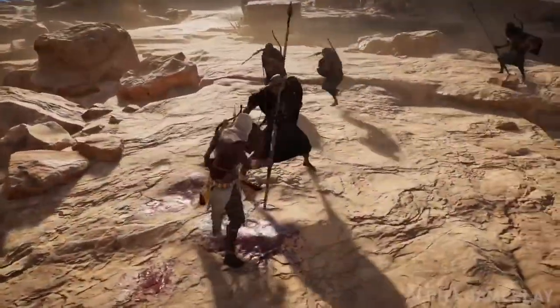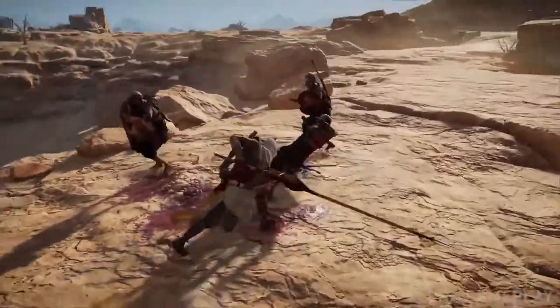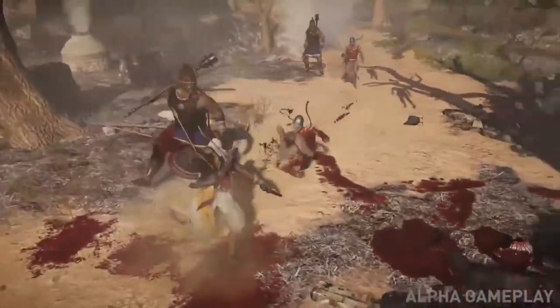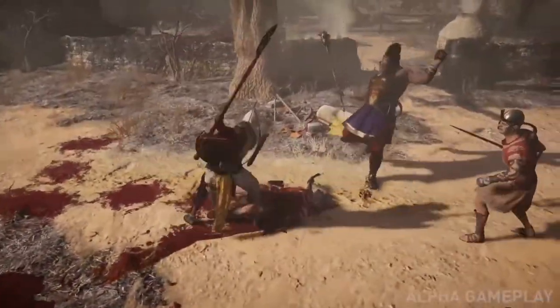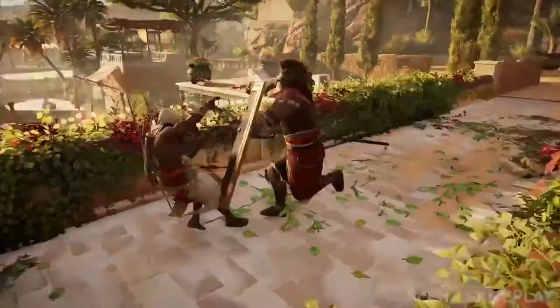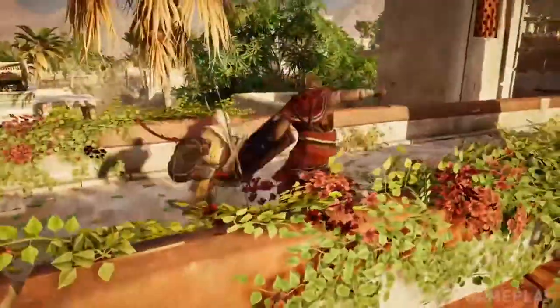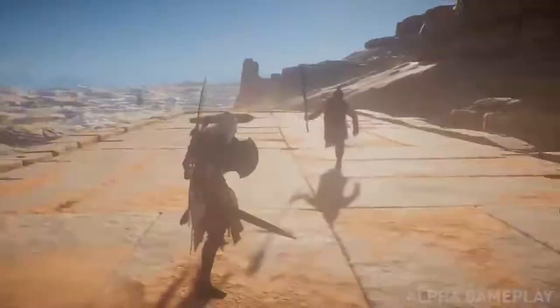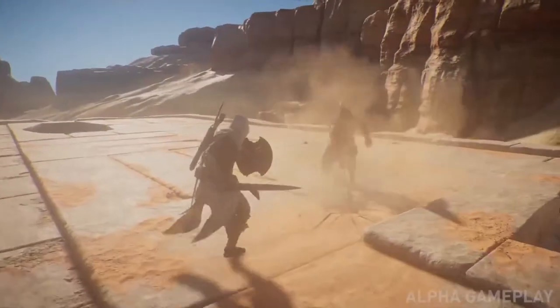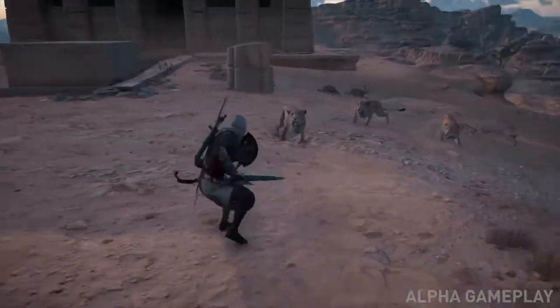When you swing, distance matters, the speed of your weapons matters, and your position relative to other enemies also matters. We really go deep on what weapons the enemies have and how they behave based on their weapon loadout — from heavy weapons to fast weapons to shields — all of this has a huge impact on the fight.